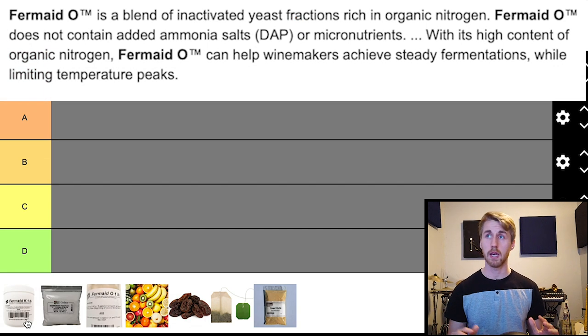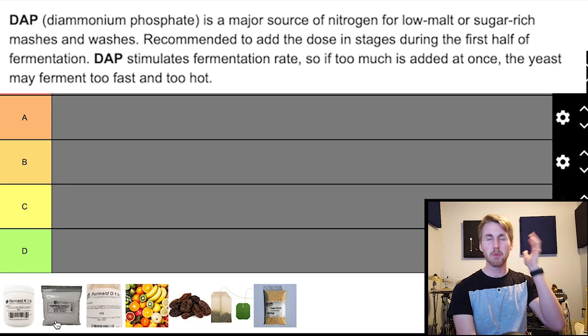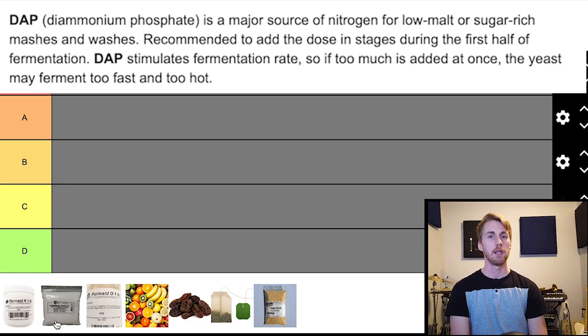Fermaid O is all organic. It is a blend of inactivated yeast fractions rich in organic nitrogen. It does not contain DAP — that's the real difference between Fermaid O and Fermaid K. It just has a high amount of organic nitrogen. Diammonium Phosphate, on the other hand, is pretty much straight nitrogen. People consider it more of a chemical in a lot of ways, and it is one that is really easy to get nitrogen to the yeast. It's also one of the cheapest to buy.